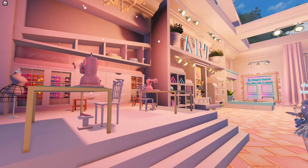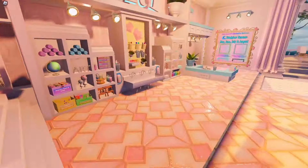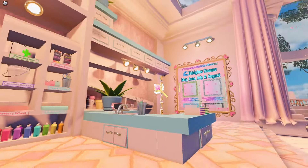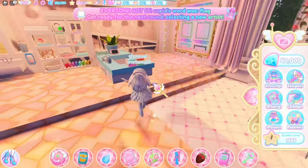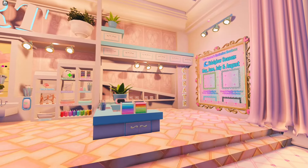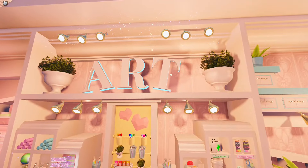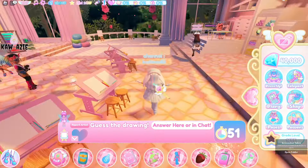This is really pretty, not gonna lie — look at how gorgeous everything looks! Once you get selected to draw, it selects you and you go. That's basically the game loop. I will probably try to make more Royal High videos whenever updates like this come out.